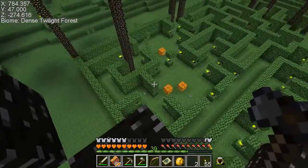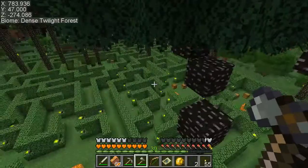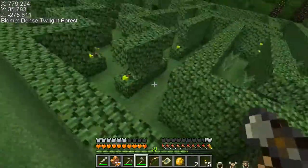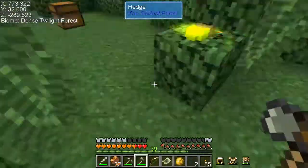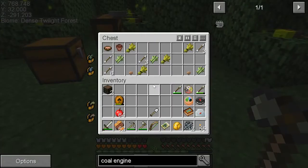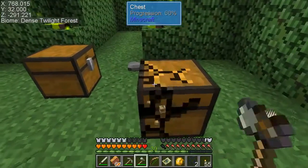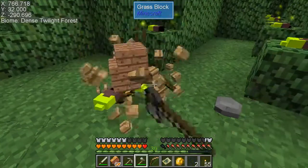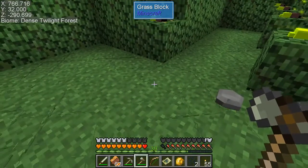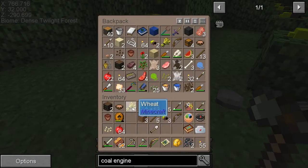Wow, there's like four chests over there. This is a pretty good maze in terms of rewards. Junk. Sugar canes this time guys. And junk. This is like the lowest of the low chests, really man. Where's a merge option when you need one? Luckily I have a full bag, I can just do that now.